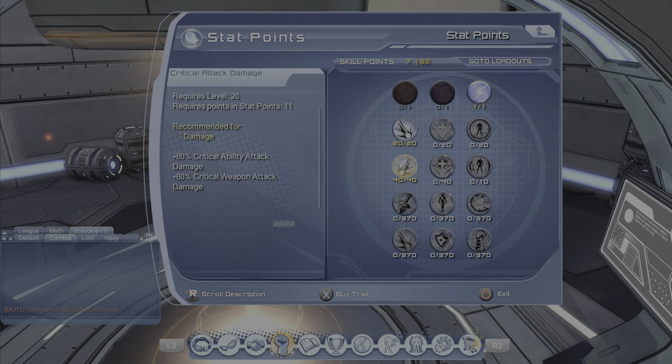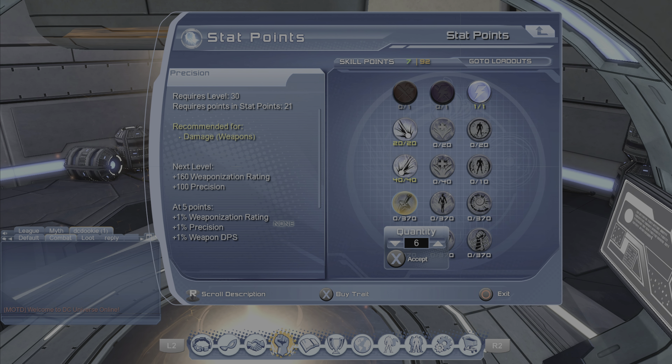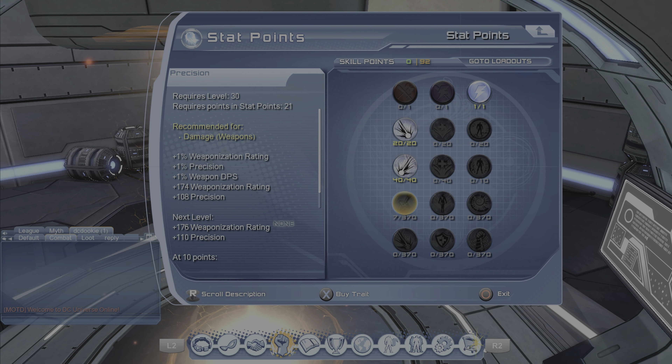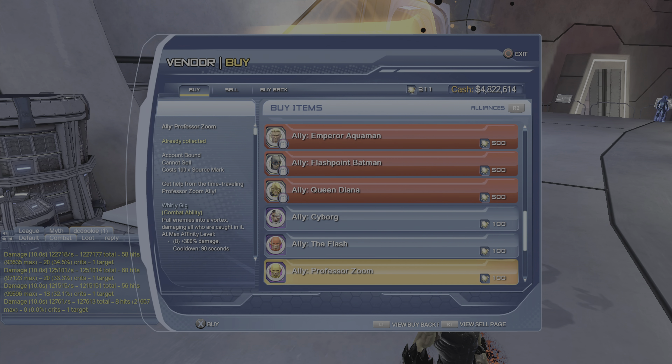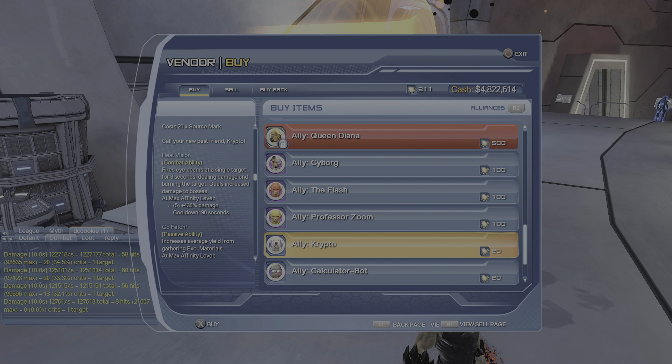Any skill points you have left go straight into precision. When you max this out and you start getting more skill points, start filling up the might.